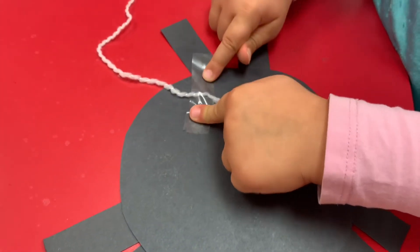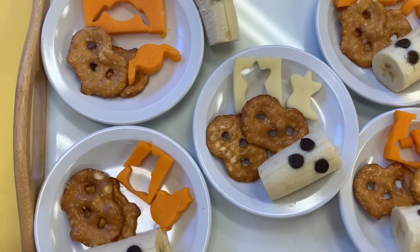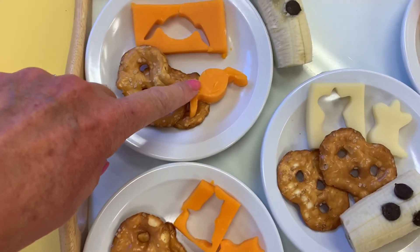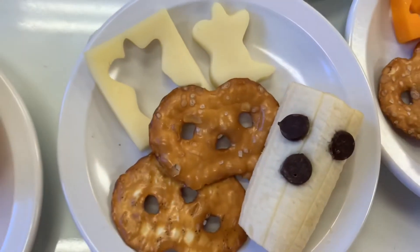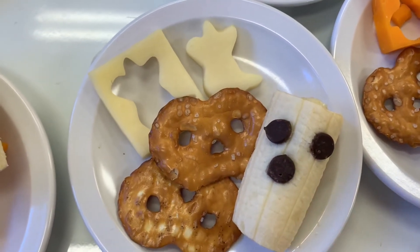I think you have to flip it around the other way. Super simple snack today — just cheese cut out with Halloween shapes, and then a little piece of banana with some chocolate chips for a ghost.